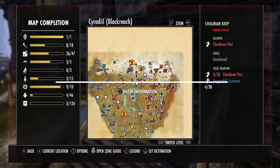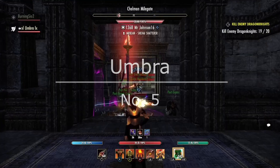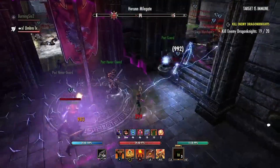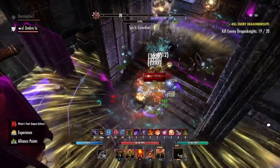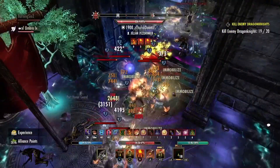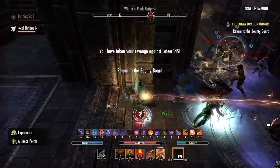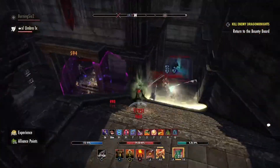At the number five spot we have Umbra on the Xbox server - I don't know if they're on NA or EU but they're on Xbox - and they make Dragon Knight bomber look like so much fun. They are just making this corrosive, Oak and Soul Plague, break dark convergence build look so fun. Look at everybody getting blown up like that, that is crazy.